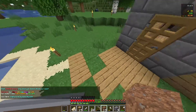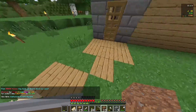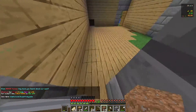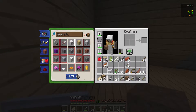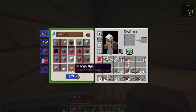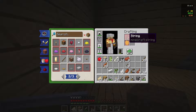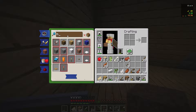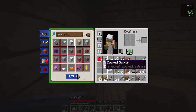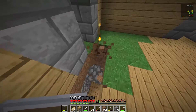Oh, I thought this was a pathway I secretly made — I was like, wait, when did I make this? It's actually just part of the basement. How do you make candles? Candle... honeycomb. How do you get a honeycomb? It won't tell me, I guess I'll have to look it up. Candles look nice.